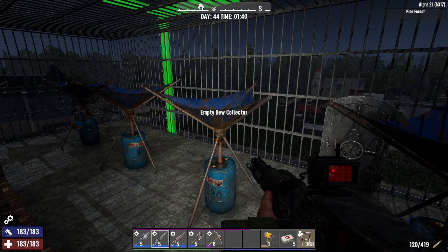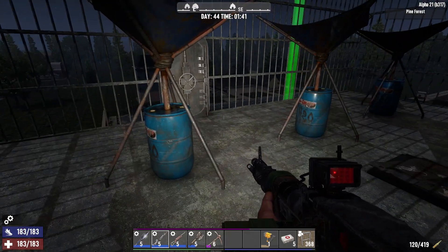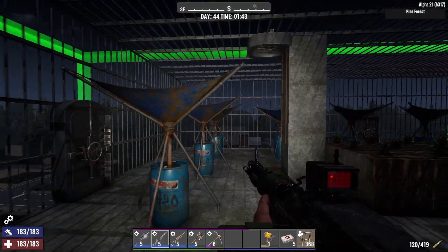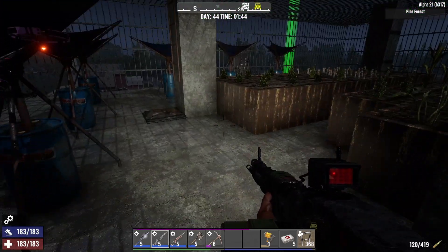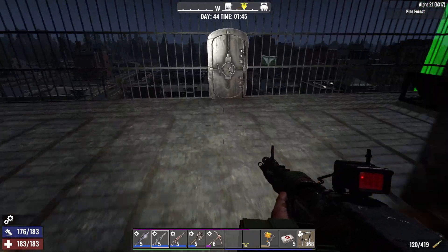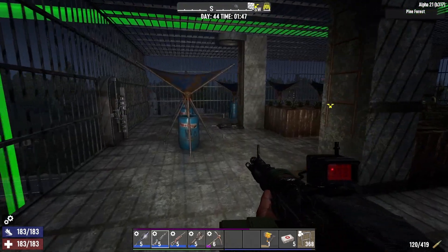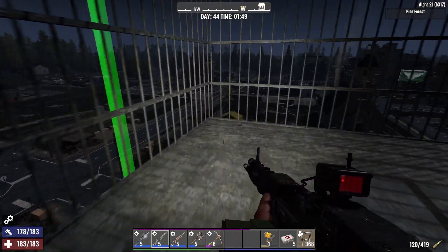I might add a few more dew collectors because glue and duct tape are a lot harder to come across for me in Alpha 21, so I definitely need the water. One benefit of having them on the roof is it's safe to come up and check them at night. I had a blood moon a couple days ago and had four dew collectors outside - they destroyed three of them, which was weird because I never actually saw them being attacked.